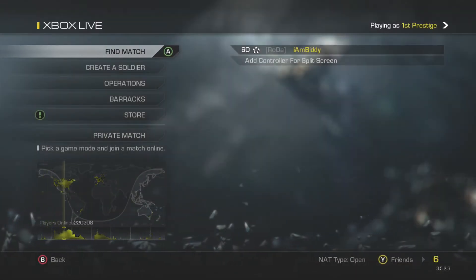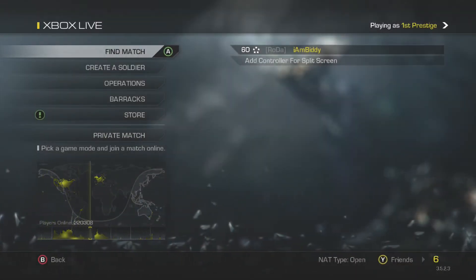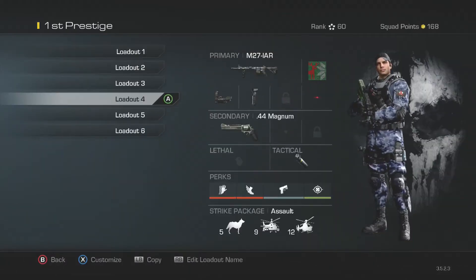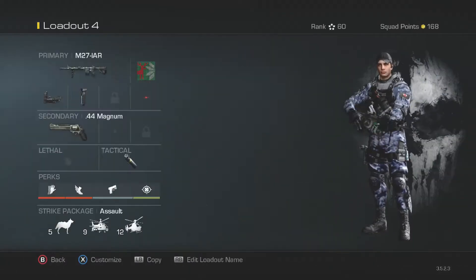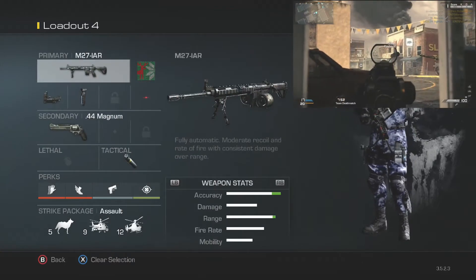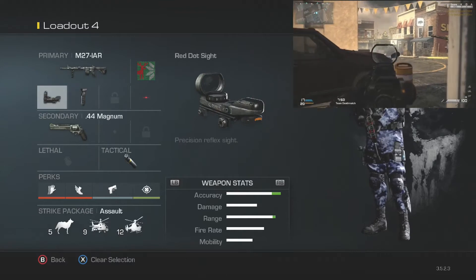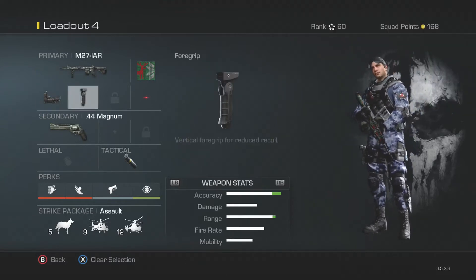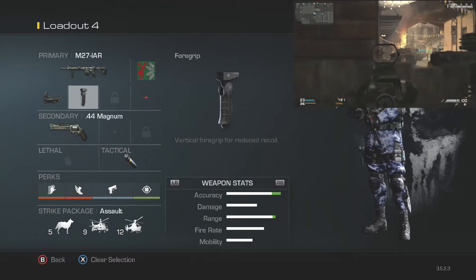Yes YouTube, what's going on? I am Bidet and this is the best light machine gun class to use in Call of Duty Ghosts. The light machine gun we're going to be using today is the M27-IAR. This gun is an absolute laser beam. You put a red dot sight on it and a foregrip and this gun is like a sniper rifle. It kills so fast and it is so good over long range.